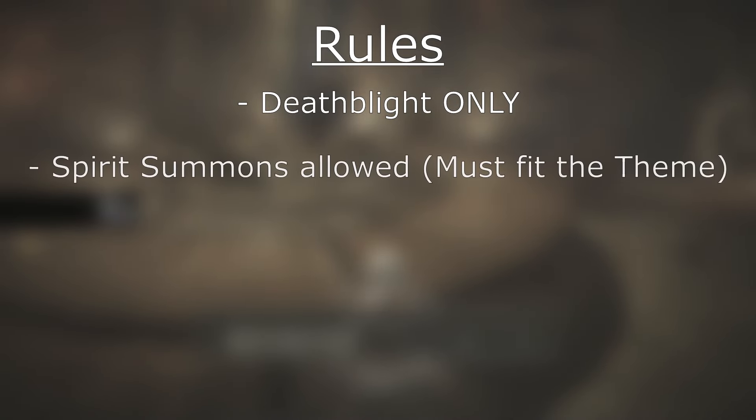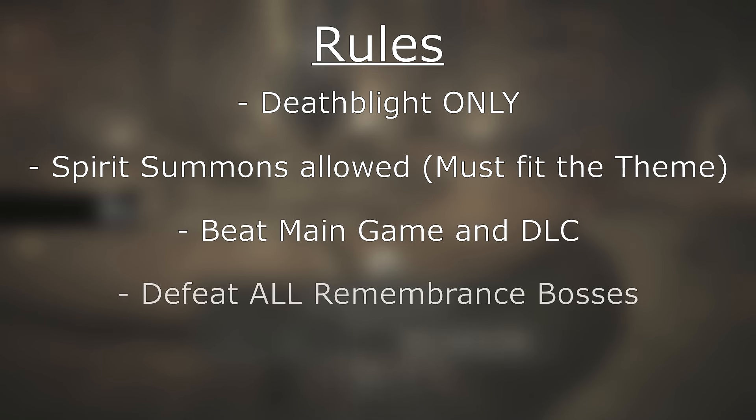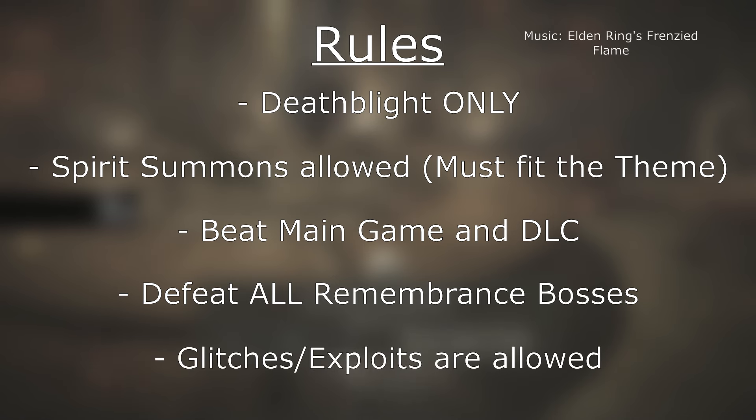Starting off, we can only use weapons, incantations, and spells that deal the Deathblight status effect. Next, we are allowed to use Spirit Summons, but they must fit the theme of the challenge run — aka they must deal Deathblight. We must beat the main game and DLC, defeat all Remembrance bosses. Lastly, glitches and exploits are allowed, so expect some cheeky ways to take down bosses.